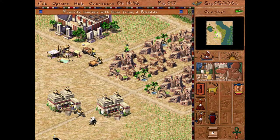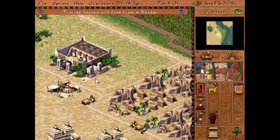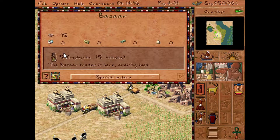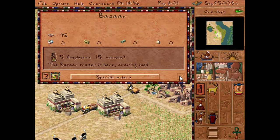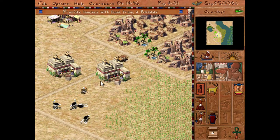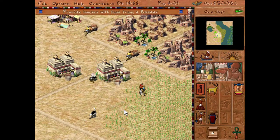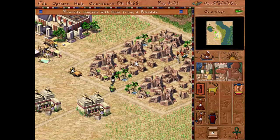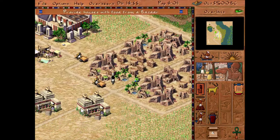Putting the two hunting lodges here was a good idea, to keep the food coming. That way the bazaar is always filled with food. Let's see what the special orders are — I guess that feature comes in handy later, when you need particular things for higher types of housing. That ability is not unlocked yet.